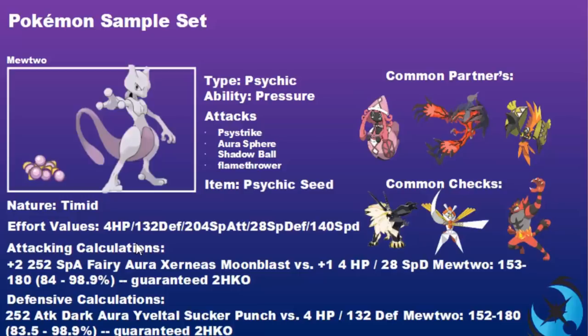The next set is the Psychic Seed set. The EV spread is 4 HP, 132 Defense, 204 Special Attack, 28 Special Defense, and 140 Speed. The Psychic Seed activates when Psychic Terrain is on the field, giving Mewtwo a +1 to Special Defense and removing its berry — making it less prone to Knock Off damage and able to take special attacks much better. Common partners are Tapu Lele to activate the seed, Yveltal, and Tapu Koko. Checks include Incineroar, Kartana, and Dusk Mane Necrozma, which can wall Mewtwo since its Defense is not boosted.